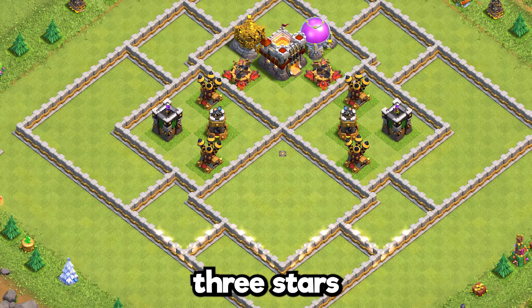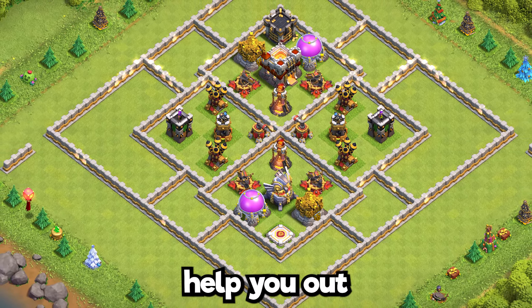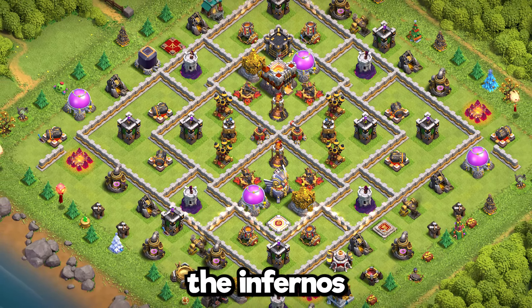Base 17: this anti-three stars edge Town Hall 11 will help you out in wars and trophy pushing, with great coverage from the infernos.